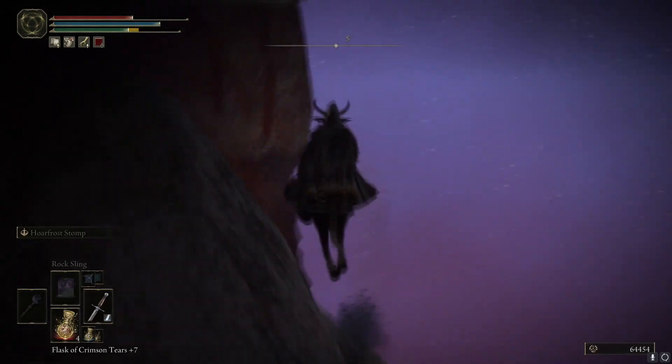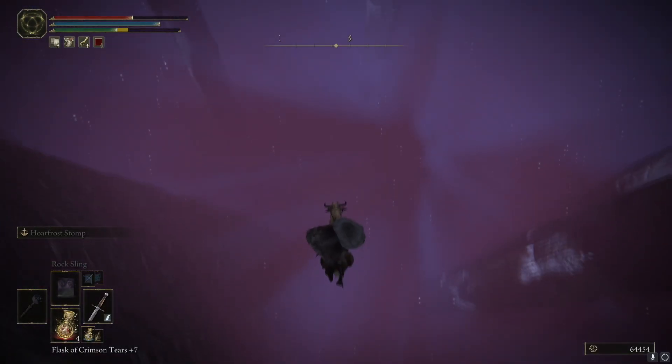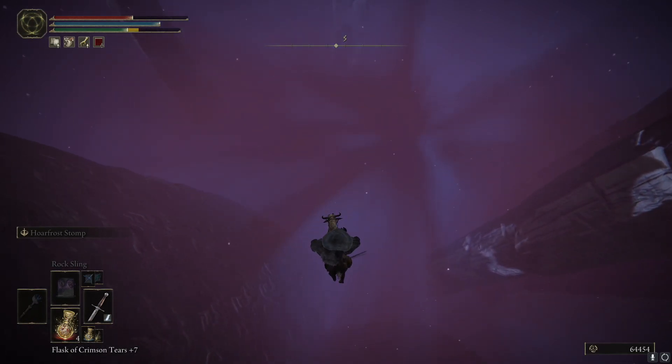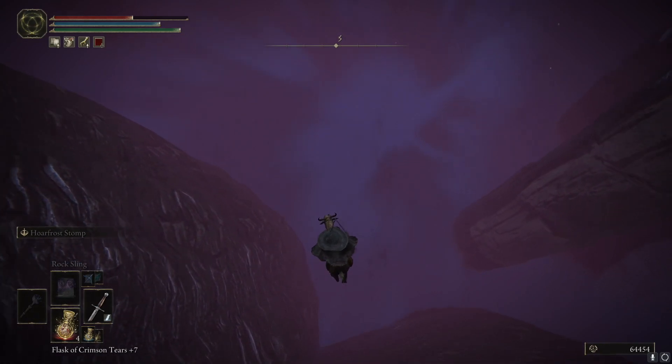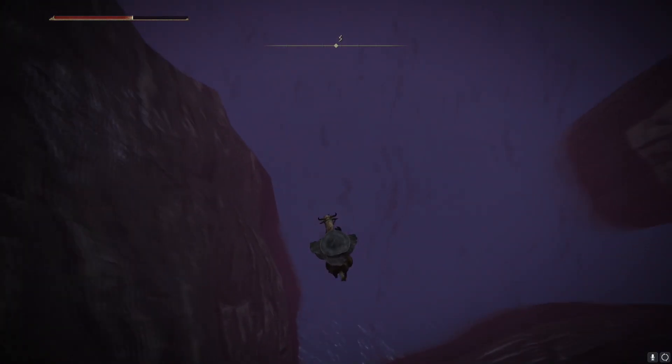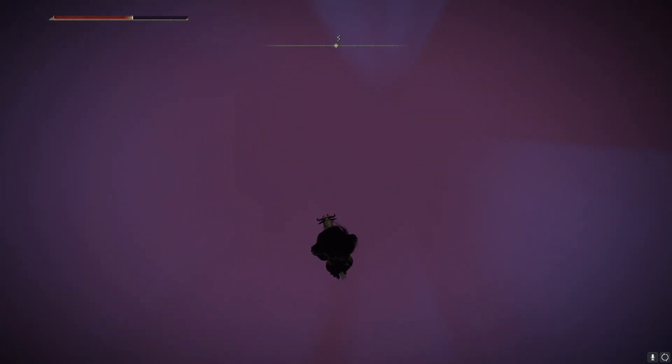I'm not sure if this is the fastest method — this is just another way to go at it without having to scale the side of a mountain to get to this area. But once you get out here it's the same thing where you just continuously slash your sword to make sure you don't die. You don't need to do the sword slashing as often, but as long as you do it probably every ten seconds or so, you're not dying from it.